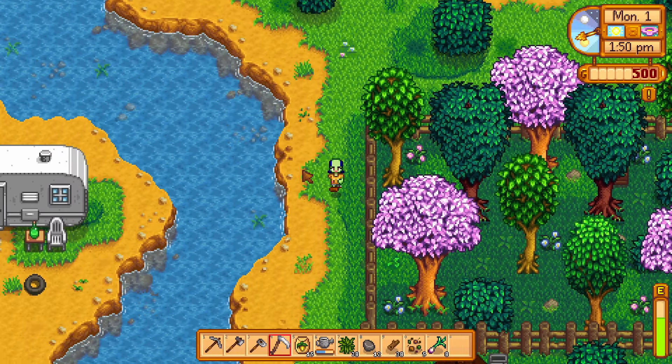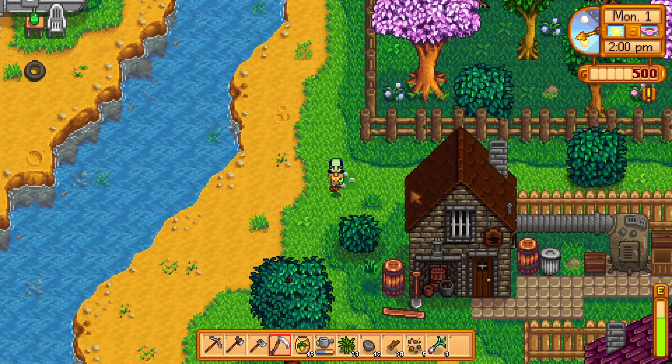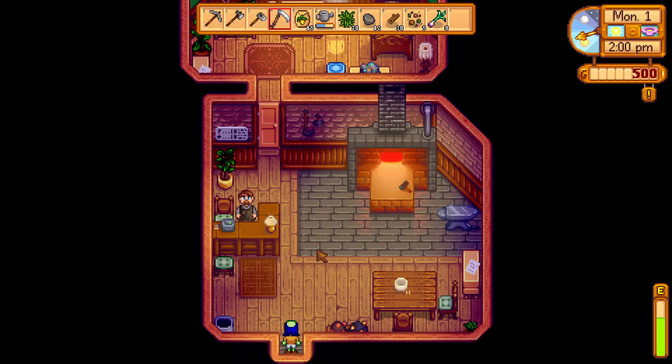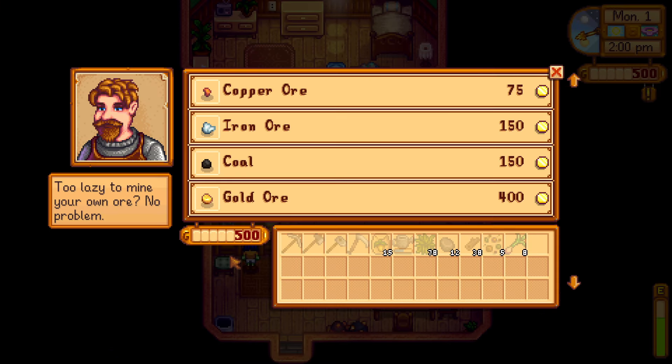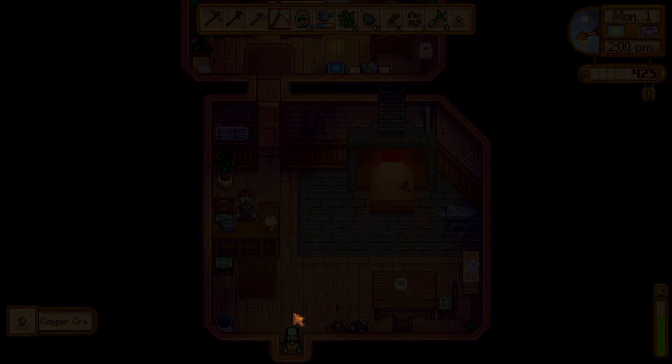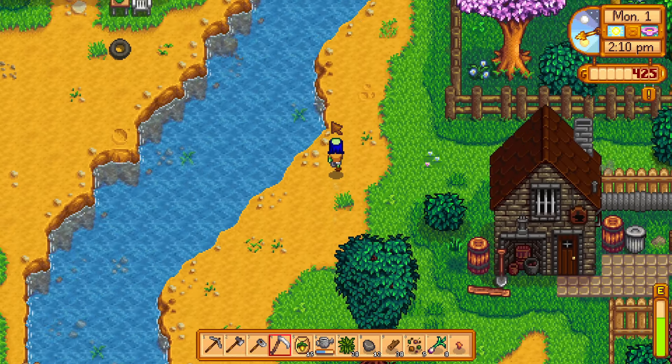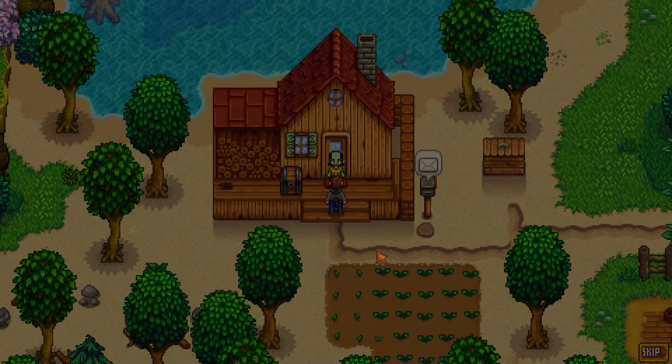You can get blueprints for the furnace on Day 2. All you need to do is visit Clint on Day 1 and buy a single piece of copper ore. When the game detects a copper ore in your inventory, it will send Clint to you the next day.